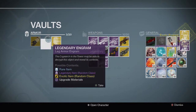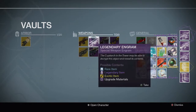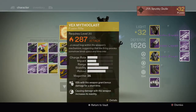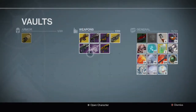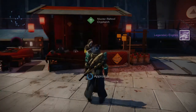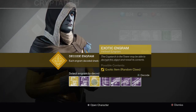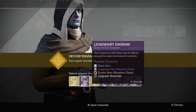Let me just pull these out of my vault real quick. Not enough space. I might get an exotic from some of these legendaries, and I'm going to get a random exotic from the exotic engrams, but I'm going to decode those last. I guess I'll just go ahead and start now.